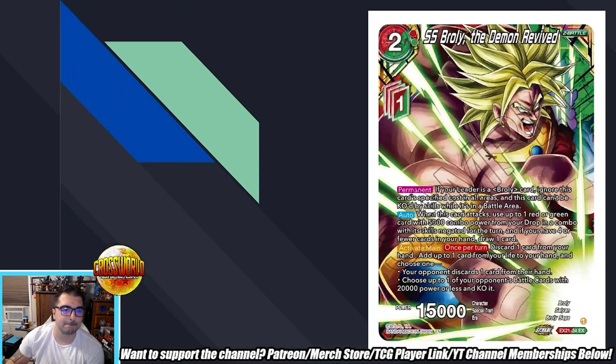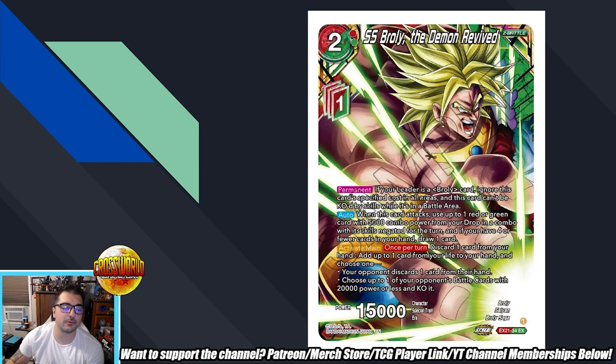Alright, SS Broly the Demon Revived — two drop 15k, red/green Z battle card. Note this costs one red and one green energy, but the Z energy requirement can be any color, not even red or green, so just keep that in mind. Permanent: if your leader is a Broly card, ignore this card's specified costs in all areas, and this card can't be KO'd by skills while it's in a battle area.